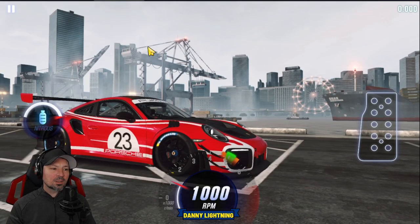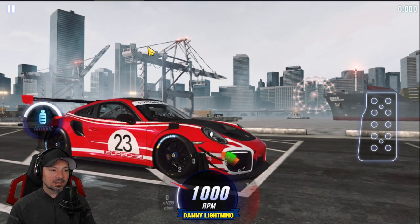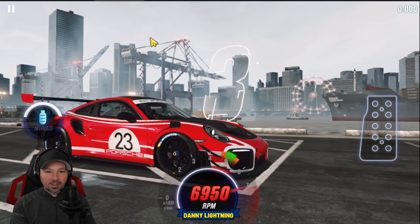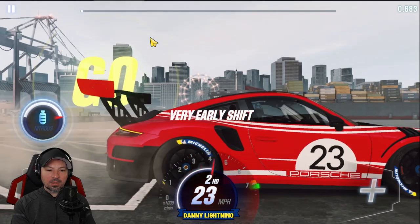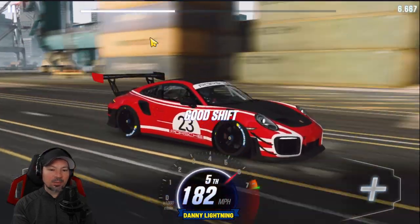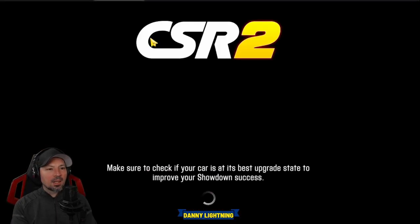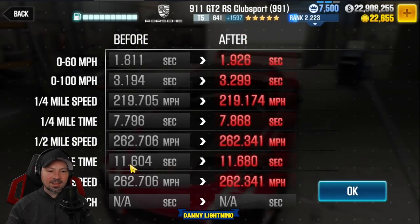We're going to try and get a perfect start: early shift into second, Nitrous on second, and all good shifts right before the red line. 3, 2, 1, go. Second, Nitrous. This should win the majority of live races — it'll beat the dyno time by a little bit, running just under 11.6. The last run was 11.604, that one was 11.680. If you get your shifts and launch just perfect, you can basically run right around 11.6, which should give you a pretty nice place in the live racing lobby.